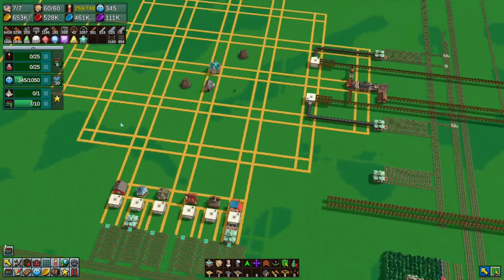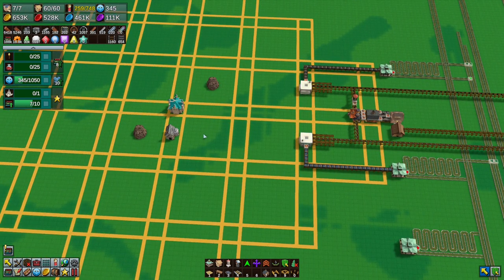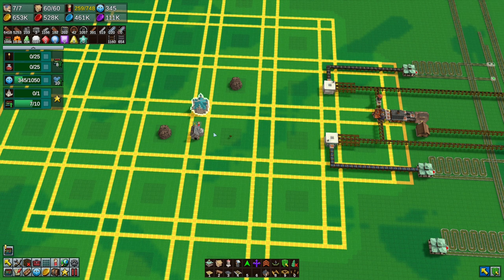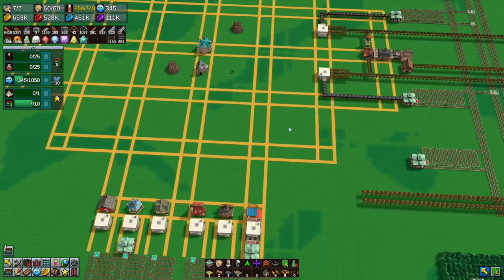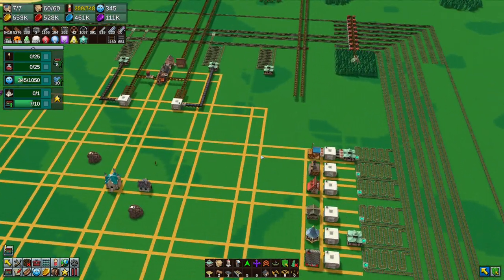So we're going to have like two lines. This is iron, this is iron, this is stone, this is stone. One will be stone just going to the base, and more will be stone for stone brick - maybe both. Then we're going to have another set of stone here: one going to stone brick, and another one will be just stone being sold. I don't know how much stone brick we actually need.